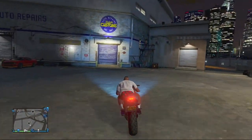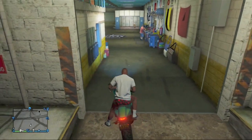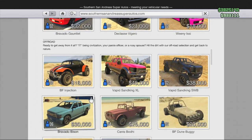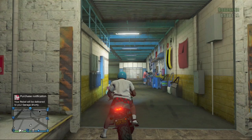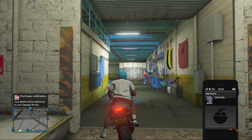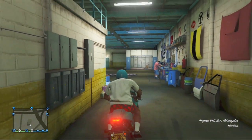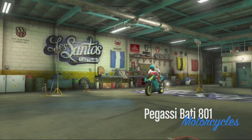Once you make it over to Los Santos Customs, park the motorcycle with one wheel inside Los Santos Customs and one wheel out. From here, pull up your phone, scroll down to the internet, go to Travel and Transport, and scroll down to the Southern San Andreas Super Autos website in order to purchase the Karen Rebel. Once you purchase the Karen Rebel, back out, pull up your phone a second time, scroll over to your contacts list, dial your mechanic, and request the Karen Rebel for delivery. Then drive inside of Los Santos Customs.